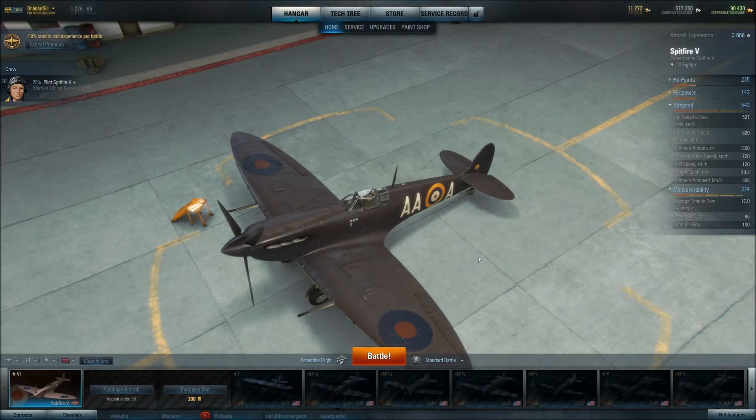Today we're going to be looking at the Spitfire Mark V. The Spitfire Mark V is a hybrid terrain energy fighter — it's a British tier 6 light fighter. It's moderately quick, 620 km/h at best altitude. It's not fantastic, but it's alright. It's got a rate of climb of 20.3, which is perfectly reasonable and respectable at the tier, and an ultimate altitude of 1,300m, which also isn't too bad. The problem is that above that ultimate altitude it begins to lose its performance pretty quickly, so it's kind of restricted to around 22,500m in terms of performance band.